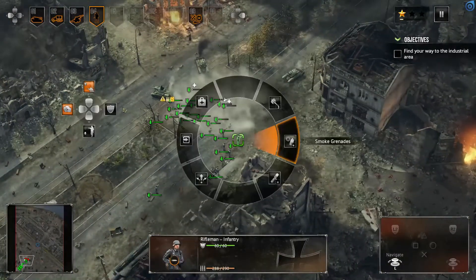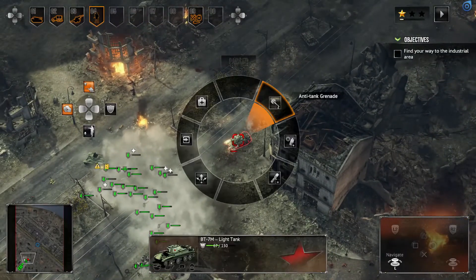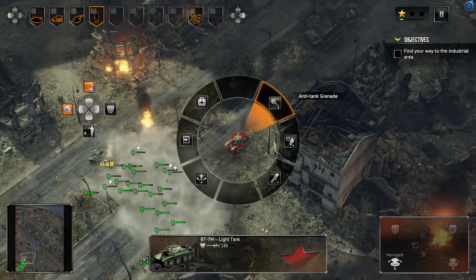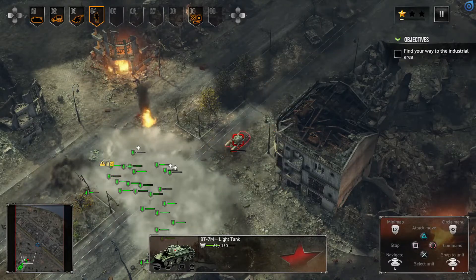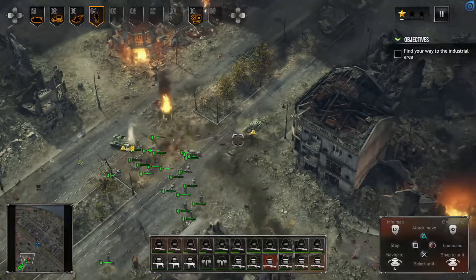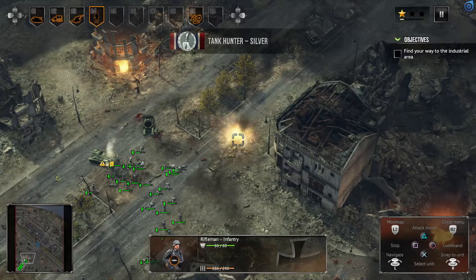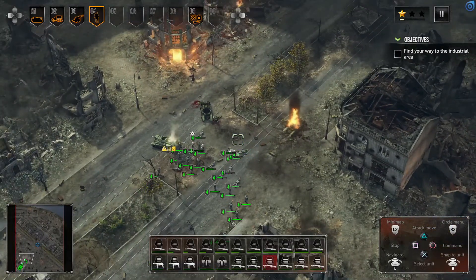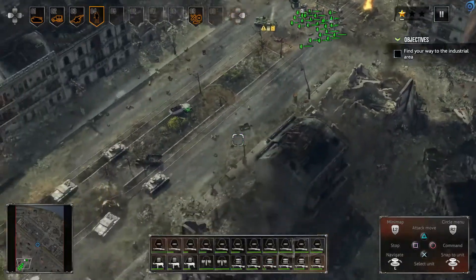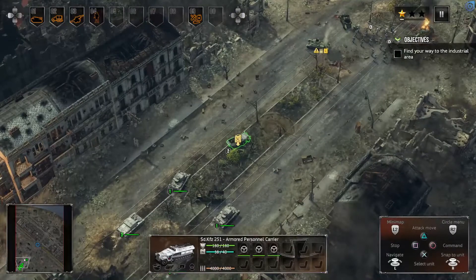Time for another smoke grenade. We got a little tank hunter metal. The key thing to getting three stars in this mission is to get as many metals as you possibly can. We're going to use a first aid there — first aid's in place. Let's throw some more anti-tank grenades. We're going to consolidate into one spot and heal up.